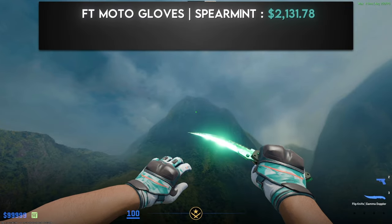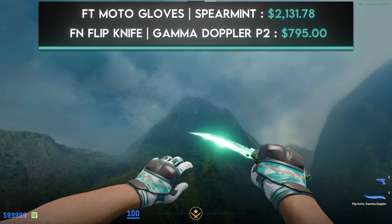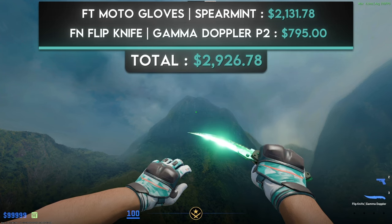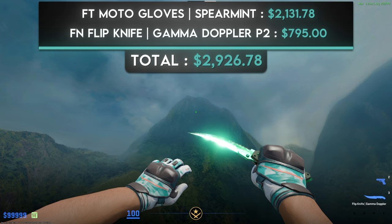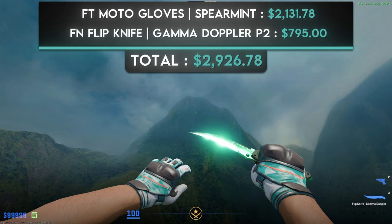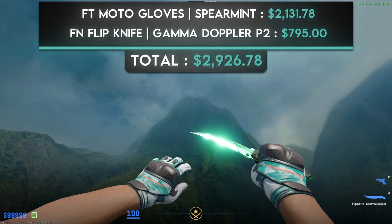Next I went with a more turquoise combo: a pair of field-tested Moto Gloves Spearmint and a factory new Flip Knife Gamma Doppler Phase 2. There are a few good turquoise glove options including the Spearmints and the Overprints, but I went with the Spearmints with no restrictions. The lighting on this map doesn't do it justice, but on other maps the turquoise colors of these two skins look exactly the same. Unfortunately this combo comes in at around $3,000 total, which is absolutely bonkers.